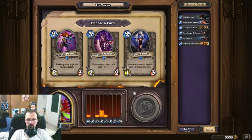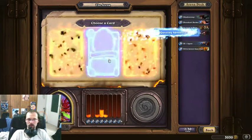Mana Addict is very good in Miracle Rogue Constructed, but I don't think it'll be that useful in my deck. The Questing Adventurer is an interesting question — it can sometimes really swing the game, especially if I get some more cheap spells like Backstabs. Sunfury Protector is just decent. Since I hope to get more cheap spells and removal, I'll go with the Adventurer.